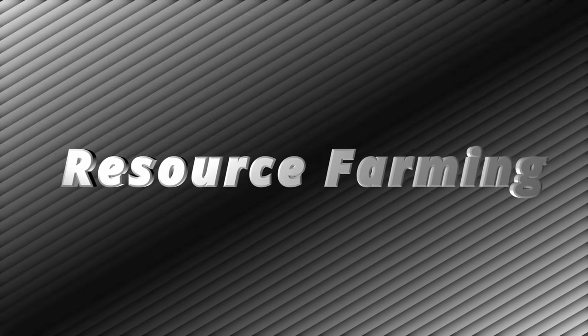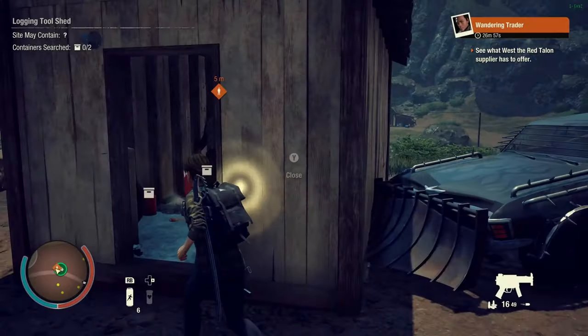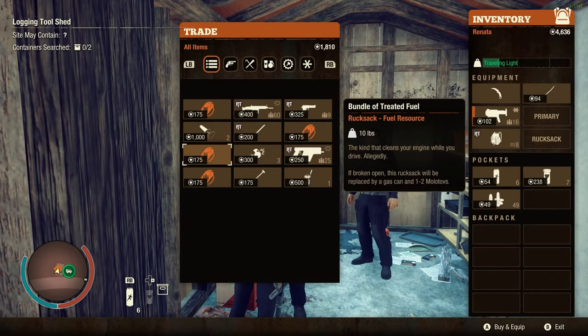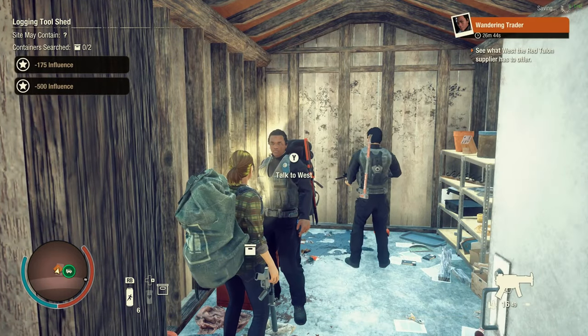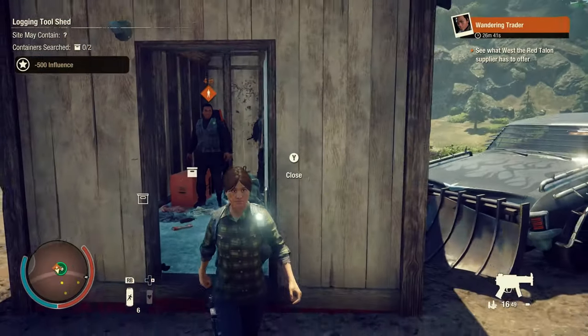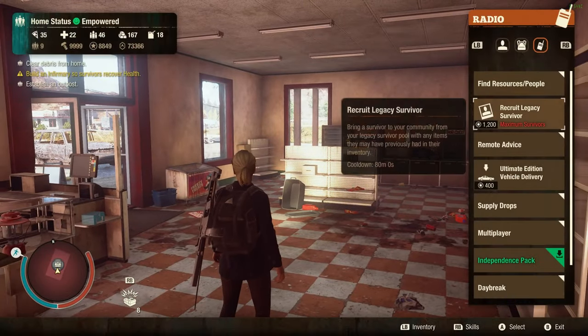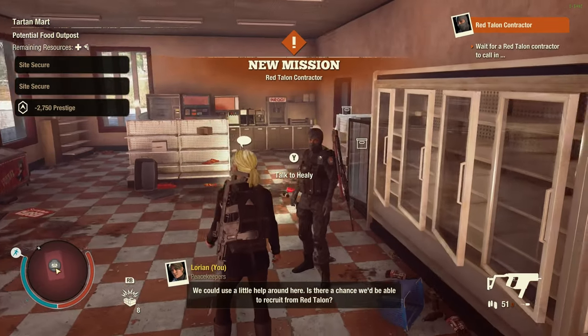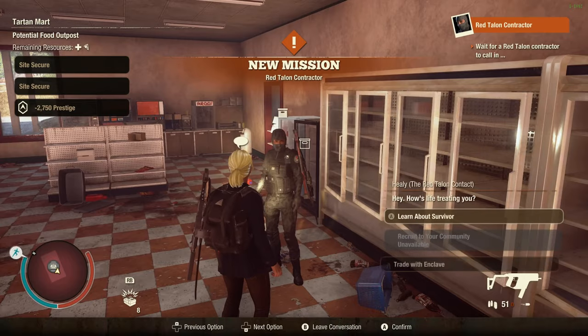Let's start with the resources. Number one, the infinite trader trick. If we have a lot of influence, buying them will be the fastest way to farm all kinds of resources. But the important question is, who will be selling that many resources? We already have learned how to make the red talent contractors always spawn in the same building in my previous guide, and that is the trick we are going to use here.